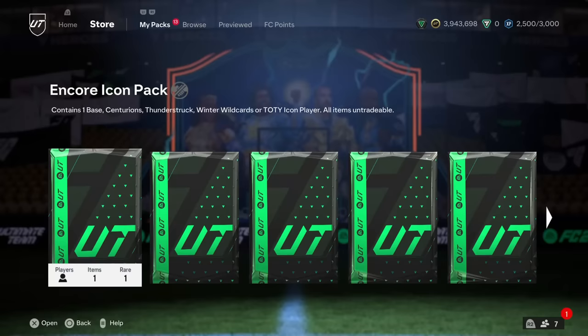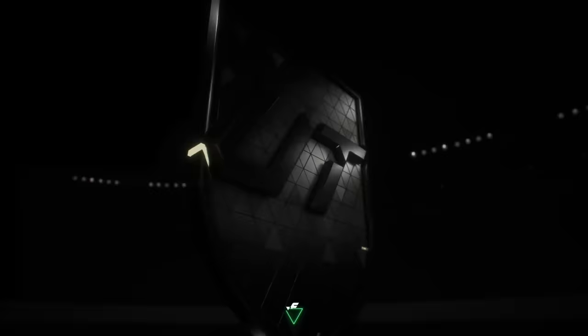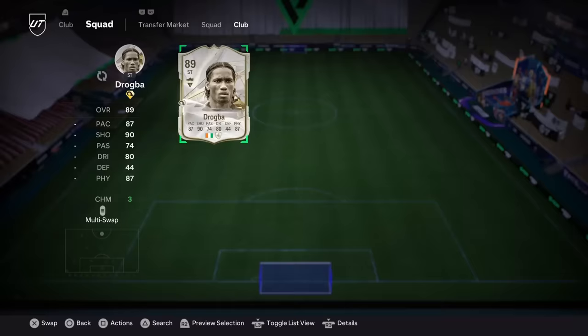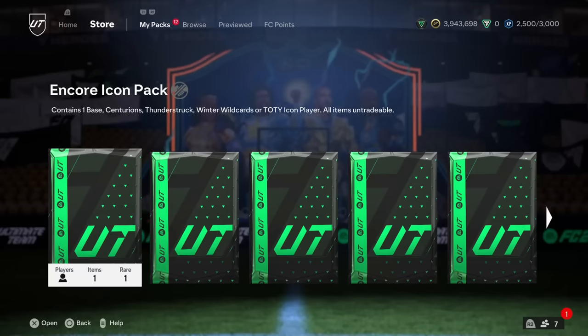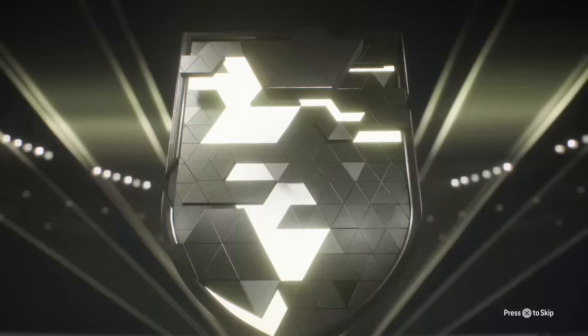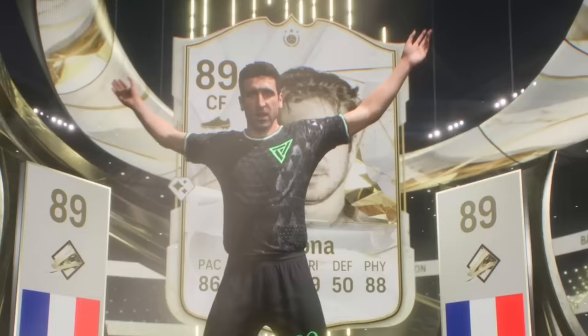First icon pack — please be a big one. Only the base version, though — okay, that's a bit tough. Drogba — hopefully you can bring some DDA with you. Second icon pack, boys — please be good, please be a big one. French, a forward — no, only the base version. Oh, that's a bit tough. It's alright though.